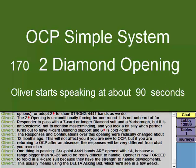Just to stress: the 2-diamond opening in OCP only deals with 4-4-4-1 hands in the range of 16 to 23 points. If you've got less than 16, we open the hand with one diamond, and if you've got 24 or more, we still open it with one club. Otherwise, it's too wide a range for us to cope with easily with the two diamond opening.